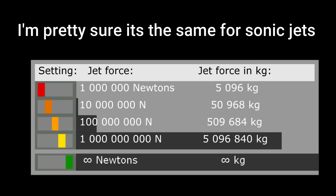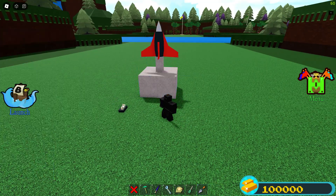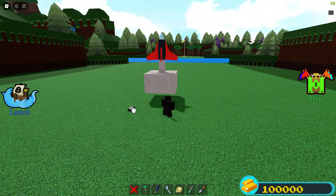Have you ever wondered how big jet forces are? They all keep going up by exactly 10x, except for the last one which is infinitely high. The first jet option has a force of 1 million newtons, or roughly 5,096 kilograms — or 5.1 tons — so this means it can lift 77 titanium blocks plus itself.